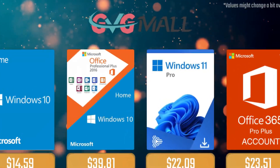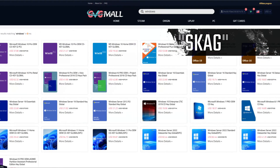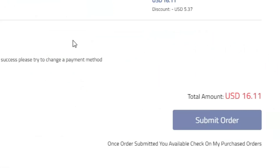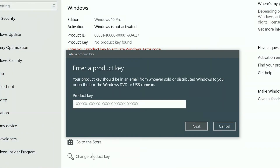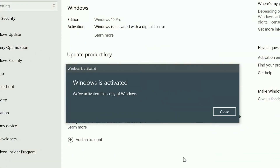Today's video sponsor is GGMO, where using my SKG discount code leads to 25% off across several products, making a Windows 10 serial key only $16. After the payment you'll receive the key in your account, and all you need to do is enter it in your Windows settings and you have an activated system.